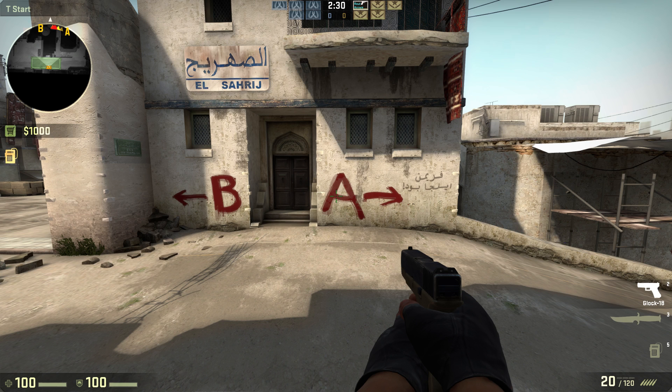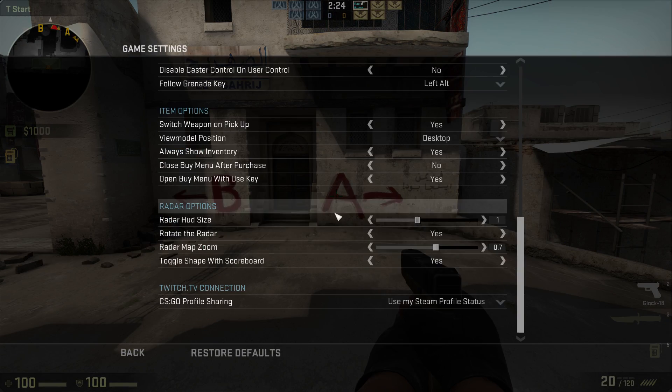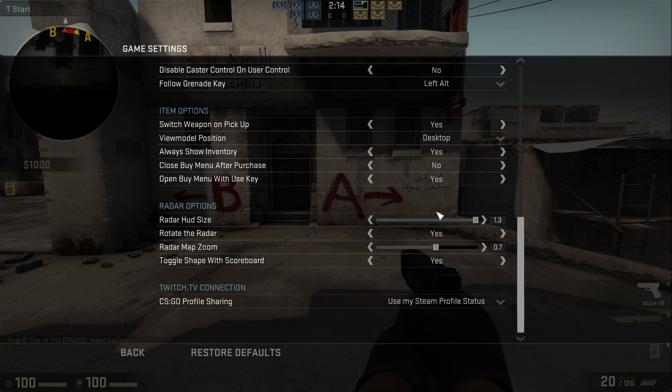You might already know that you can change the size of the radar. You do this by going to Options and Game Settings. At the bottom of the Game Settings page you will find radar options. Here you can adjust the radar HUD size and make the radar either bigger to make it easier to see, or smaller if you don't want it to take up too much of the screen.